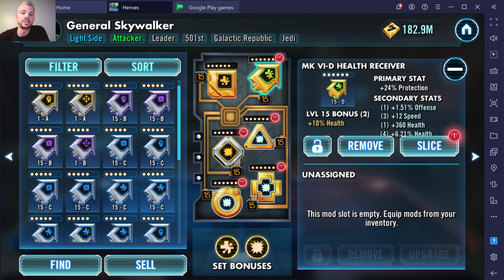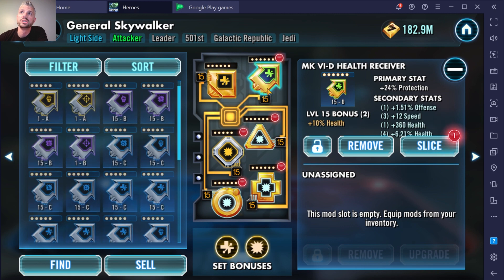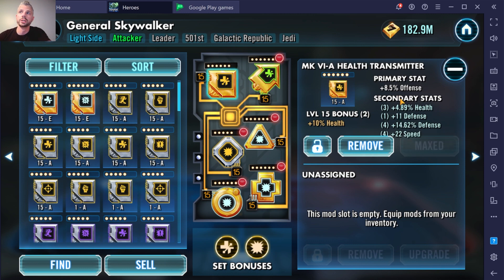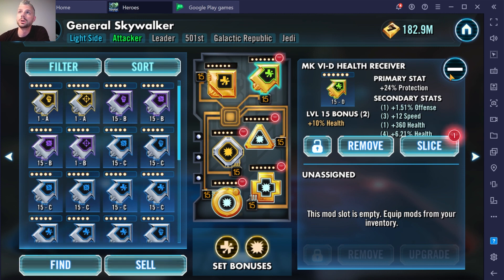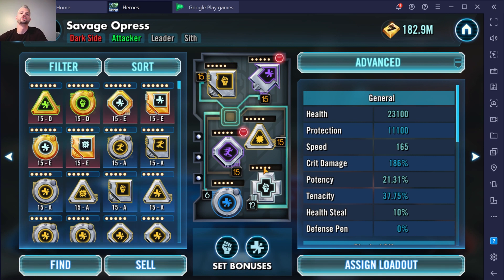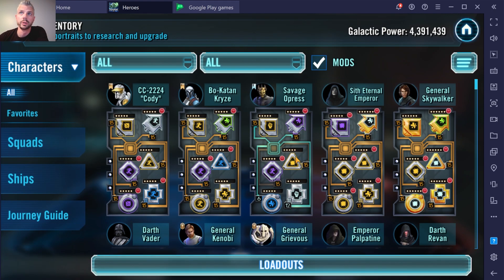I'll show you GAS real quick. He sits down and has a hard think if he runs out of protection, so we want him to stay in the fight with lots of protection. Every single mod I can has a protection stat on it. Theoretically you want bonus protection as a secondary too — I have it here on one, but not on another. Unless you have a character with specific needs like that, you're going to want speed on your arrow. I'm speaking in generalities because a single mod method won't work for every character — this is an overarching general method that works for a lot of characters.